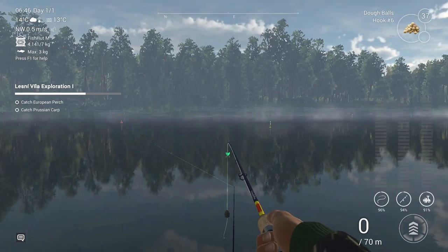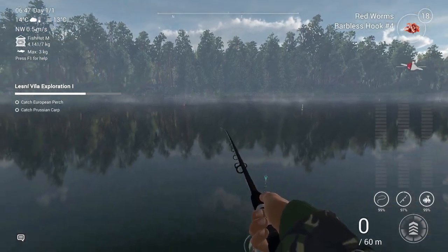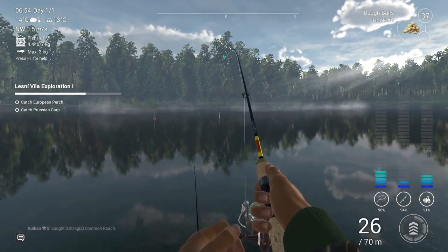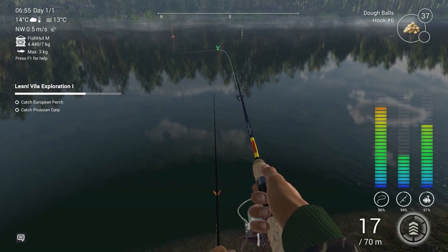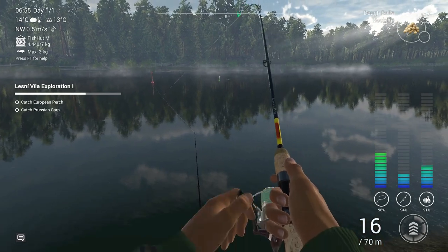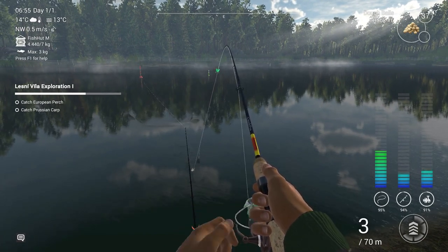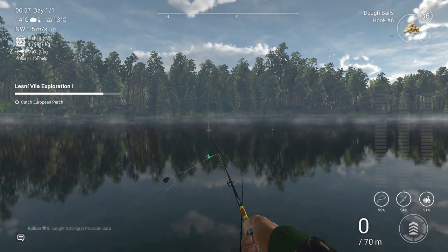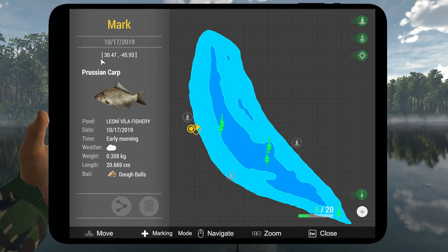Maybe I'll try over here — that's 32 meters out. The bottom one is going. Let's see what the dough balls are bringing. It's a little bit of a fight, but not too much, which is a good sign. Here it is — Prussian carp, guys! I'm gonna mark it so you see where this cast was. There you go — if you want the exact locations, boom. That's it: Prussian carp on the dough balls.